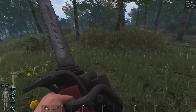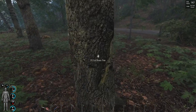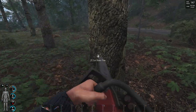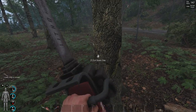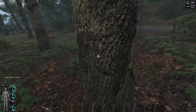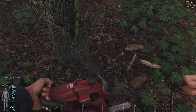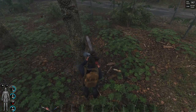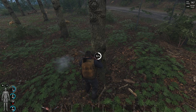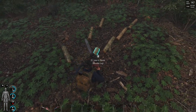When you use the chainsaw on a tree, you're gonna get more logs than when you use the axe. So if you use the axe you get, let's say, four logs — but if we use the chainsaw we're gonna get more logs. You press F to cut down the tree and we get a ton of logs right here.